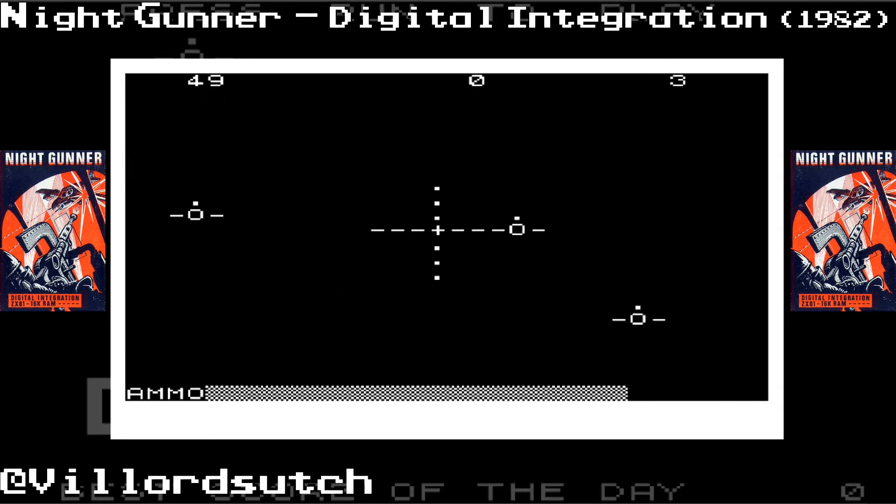It looks alright. We have three engines, which are indicated on the right hand side of the screen at the top. And we have a finite amount of ammunition, which is currently at the bottom. Simple — though it's not simple lining these up, they are moving around some. I don't know where the damage meter is to show me how much damage they're taking. Oh, that was a lovely explosion. I guess we'll find out shortly.